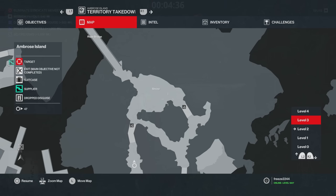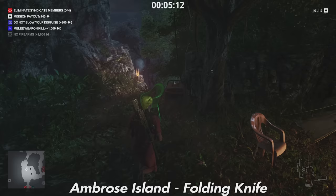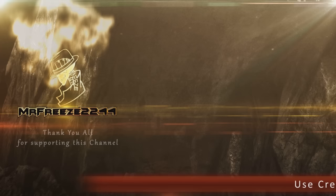The last thing for Ambrose Island is a folding knife hanging out of a tree. Other things to note on the map: another baseball bat, a DAK X2, a Bartoli 12 Gauge Shotgun, a Shaska A33, and a Fusel G14C.